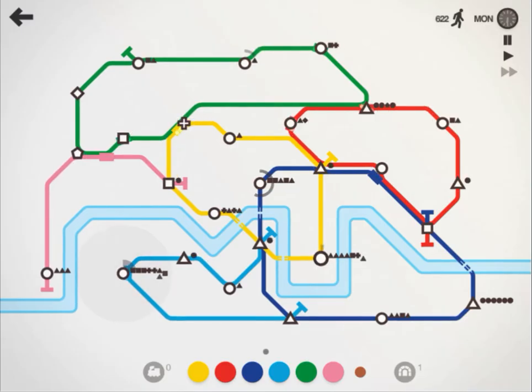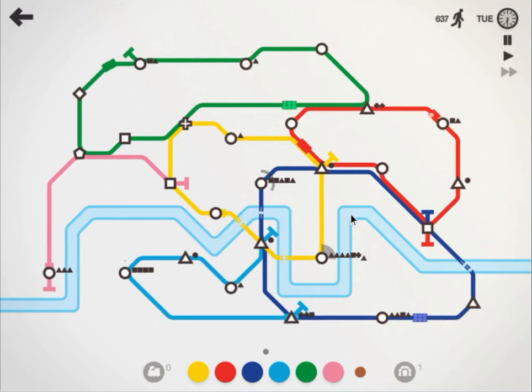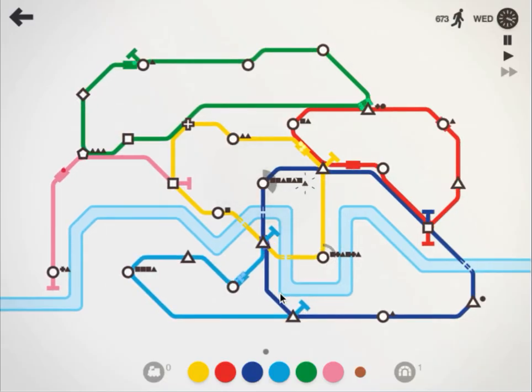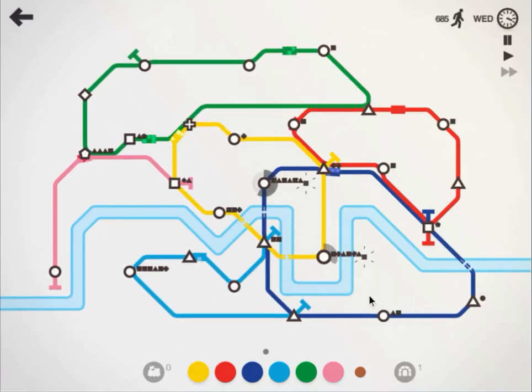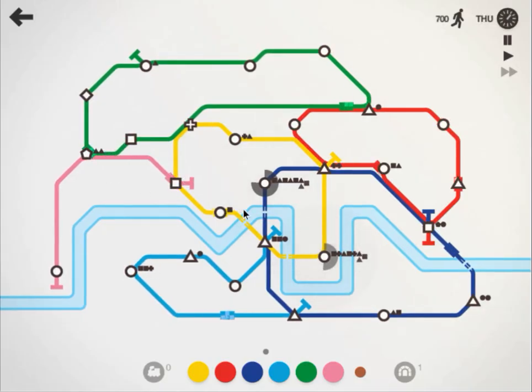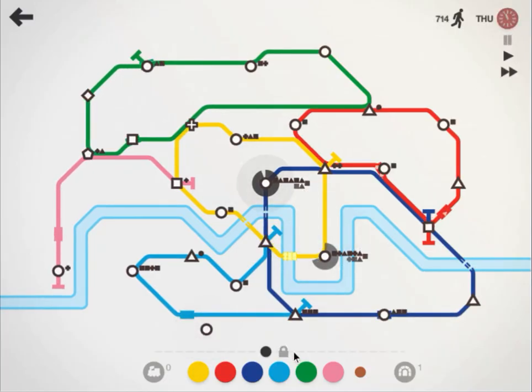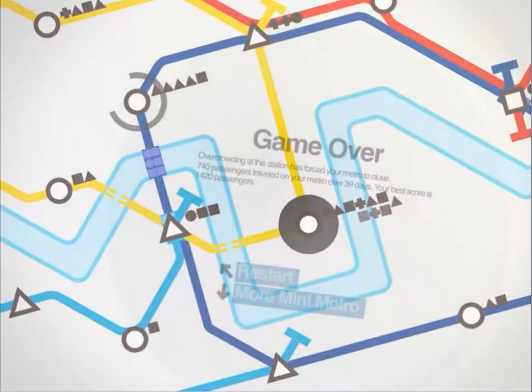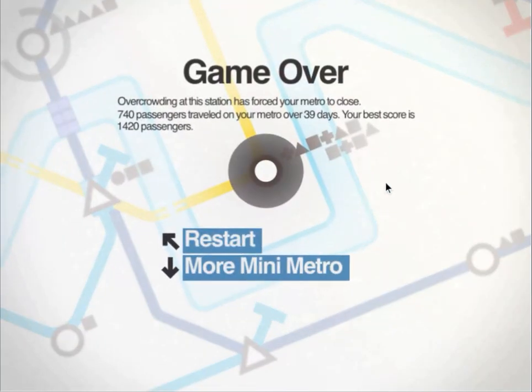There we go. We might need more trains on the yellow line, but I think it's okay for now. Who even is the yellow train? There he is — he's coming around. Yeah, here he comes. The blue line's about to fail. The pink line isn't necessary right now. Yeah, we're done. We lose. Nope — the yellow line went. Oh well. How did we do? 740 over 39 days? That's not terrific. About 19 per day — that's not great. Oh well.